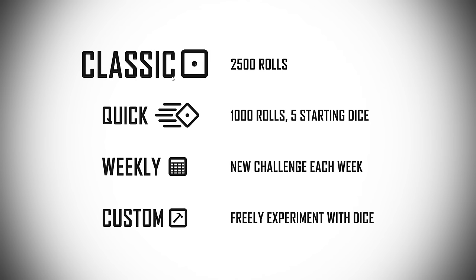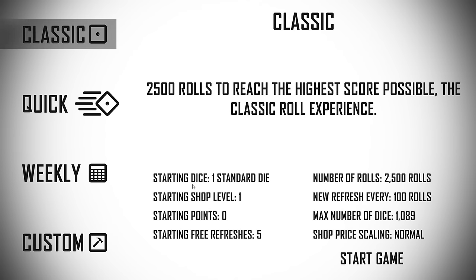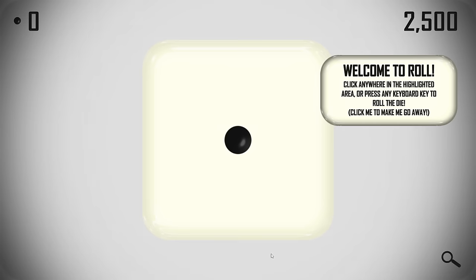I'm going to play Classic Roll — that's 2500 rolls. Actually, let's do Quick Roll — 1000 rolls... nah, let's do Classic, that's easy enough. There are all kinds of things you can see here. We start with one standard die, shop level one. Some of this won't make sense until you get into the game. I'd like to play the new and improved tutorial. Welcome to Roll — click anywhere in the highlighted area or press any keyboard key to roll the die.